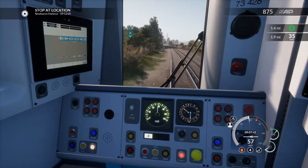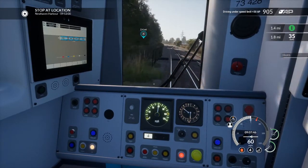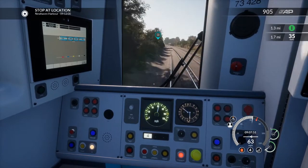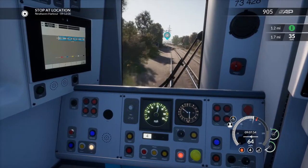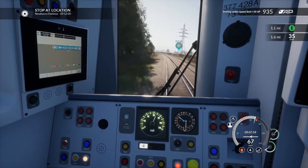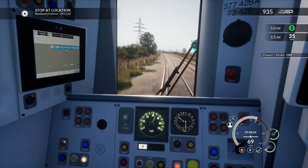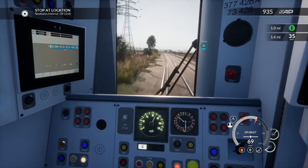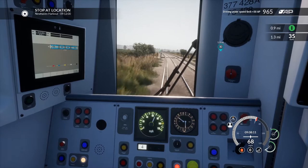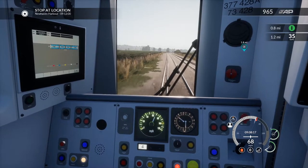W is for whistle — probably because of that crossing there. I've got 1.7 miles before I have to slow right down. That's the thing when you're not used to the actual route — sometimes you get slower speed limits just sprung on you if you're not paying attention, and when that happens you do get caught unawares.